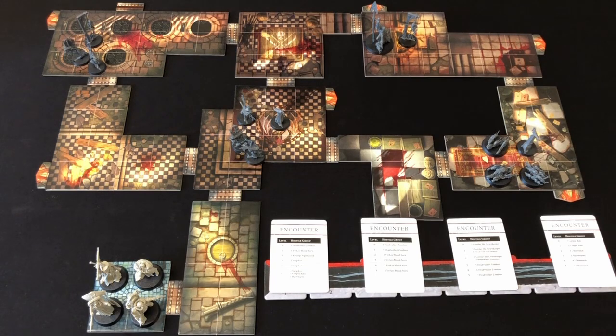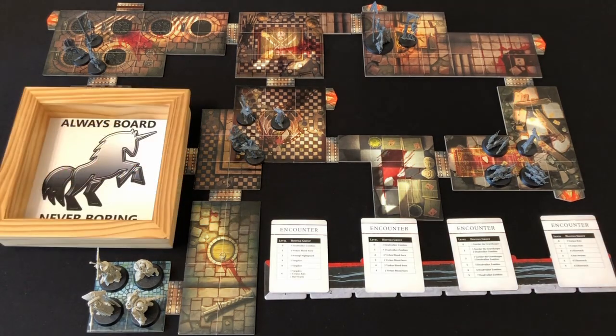Next we have our destiny phase, where we will roll a set of five dice which will serve as a common pool of extra activation dice that our heroes can use throughout the turn. We have rolled two ones, a two, a three, and a five. With destiny dice, you have to discard any duplicates, so those ones are removed. But we still get a two, a three, and a five that we can use.